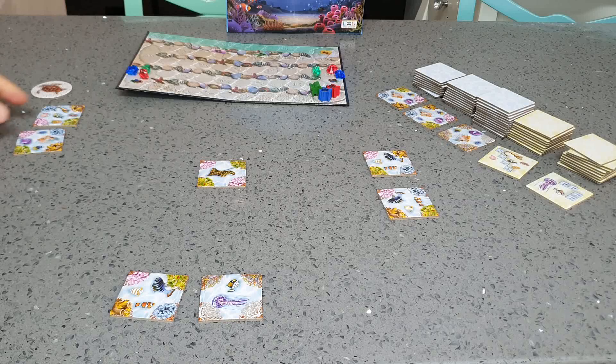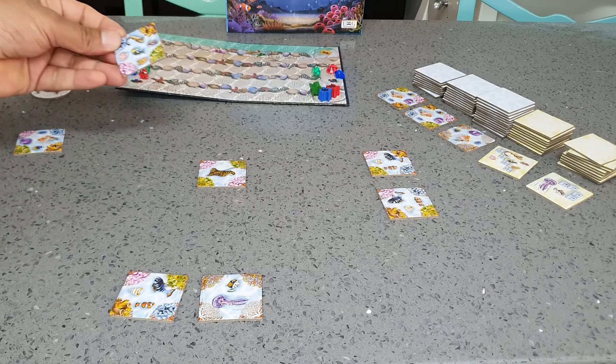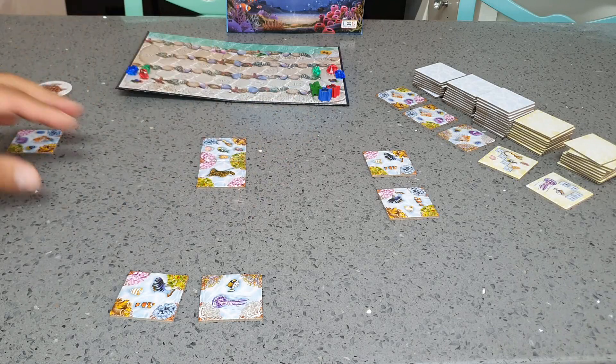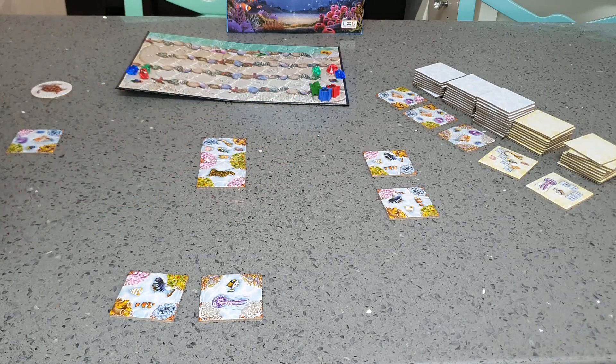The third thing you can do is to take one of your tokens and connect it to a reef. You want to make beautiful corals and to gain points.